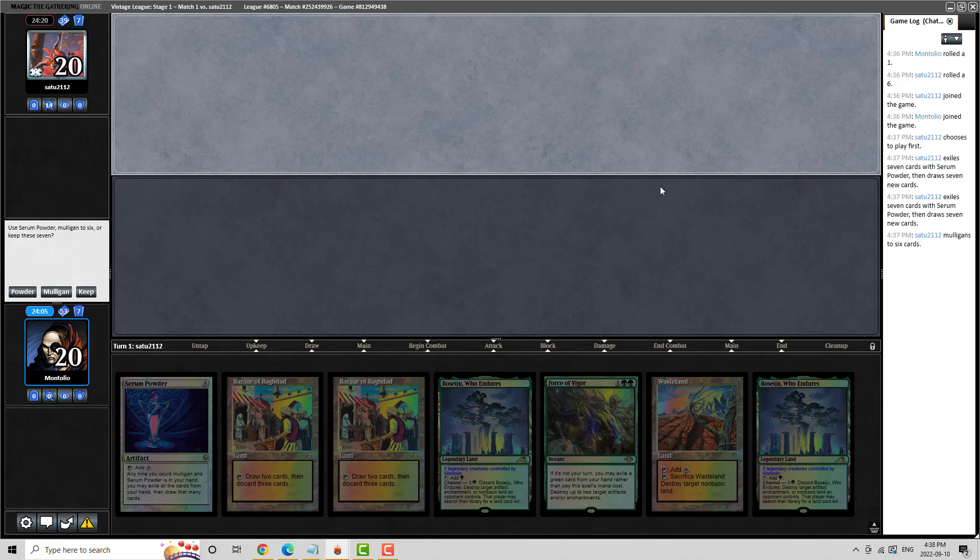We are cold and we'll see how we do. Now, how do we like this hand here? We are on the draw. We don't have a lot going on. We do have Bazaars, but to powder away double Bazaar just doesn't feel correct to me. So I think we're going to hold this.